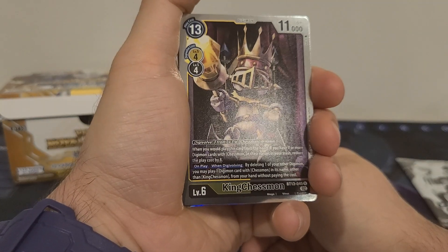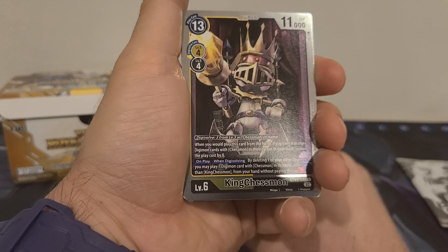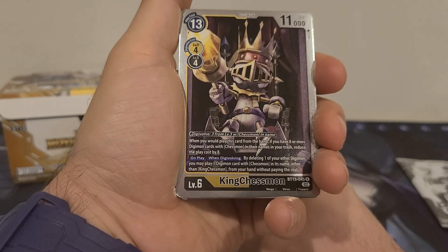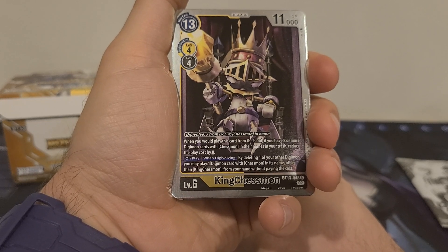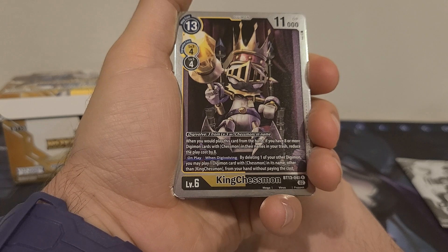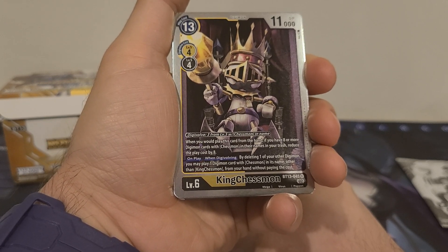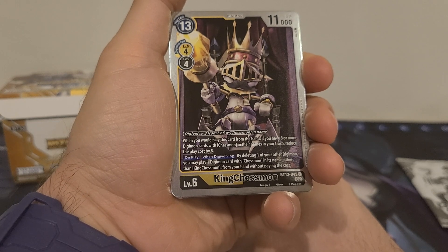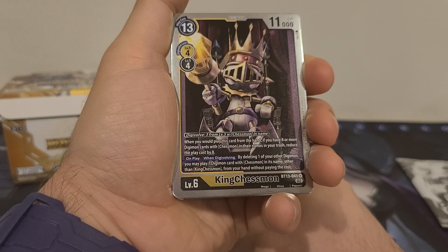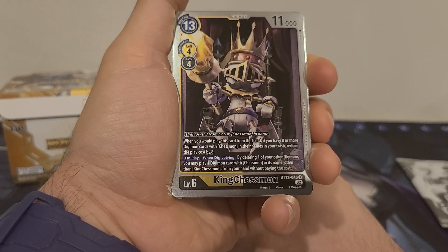13 play cost, 4 digi-evolution cost from yellow or black, 11,000 DP. Digivolve: 3 from a level 5 with Chessmon in its name. It is yellow-black. When you would play this card from your hand, if you have 8 or more Digimon cards with Chessmon in their name in your trash, reduce the play cost by 8. On play or when digivolving, by deleting one of your other Digimon, you may play one Digimon with Chessmon in its name other than King Chessmon from your hand without paying the cost.